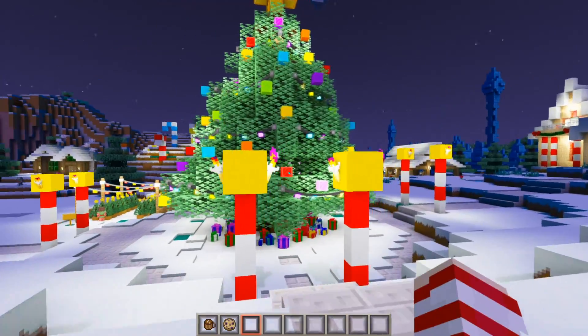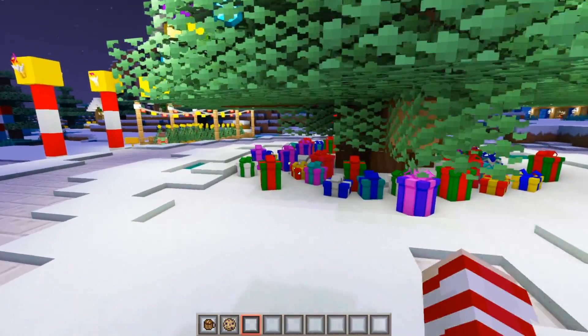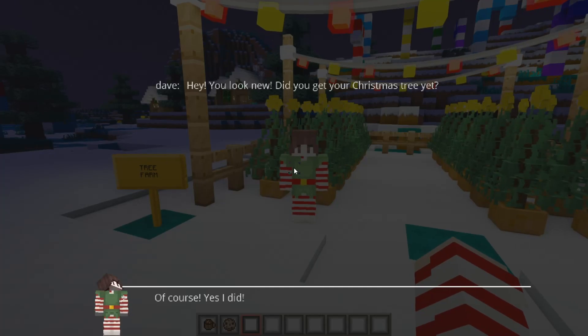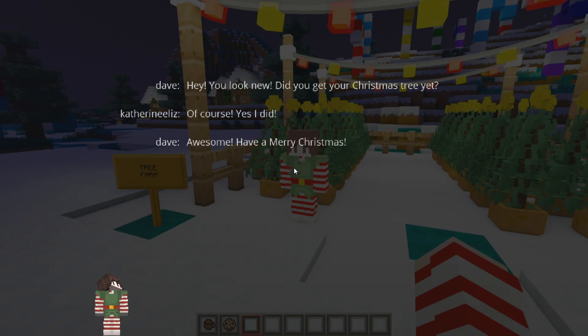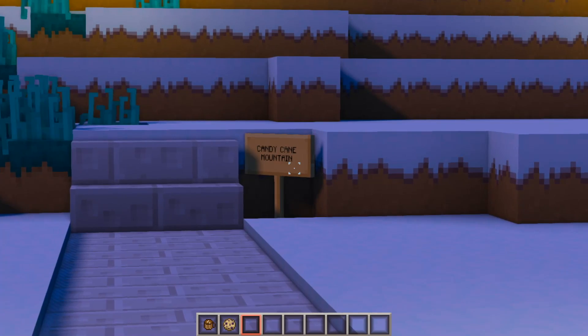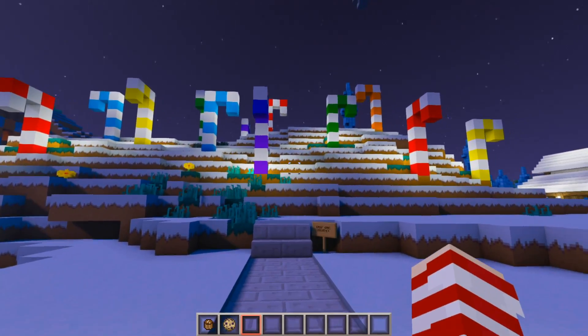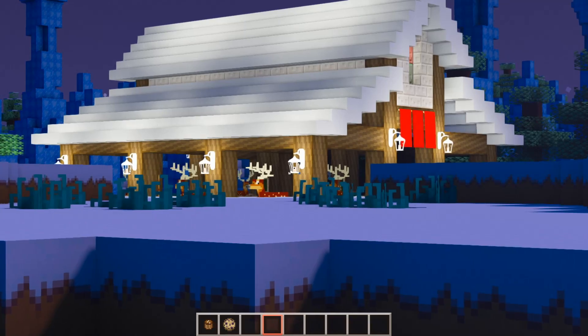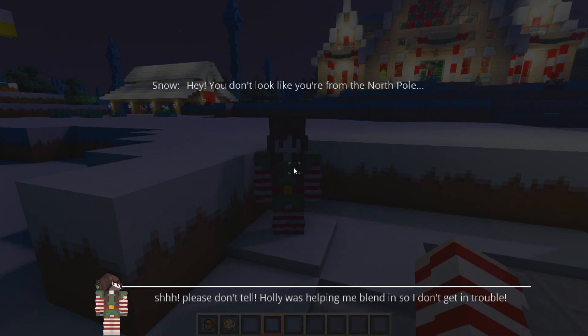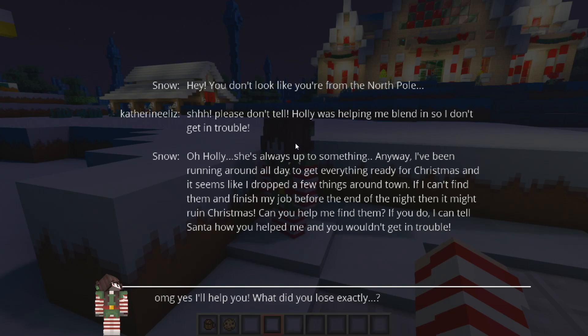Wow, this place is so cool — look how big their tree is and there are so many presents! They have a tree farm too! 'Hey, you look new — did you get your Christmas tree yet?' Of course! 'Awesome, have a Merry Christmas!' Everybody is so nice here. Whoa, what's this — the candy cane mountain! Are those the reindeer? Oh my gosh, I need to go look at them. 'Hey, you don't look like you're from the North Pole.' 'Shh, please don't tell — Holly was helping me blend in so I don't get in trouble.'